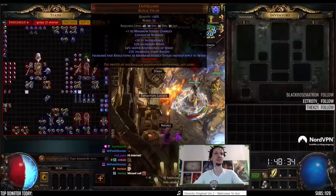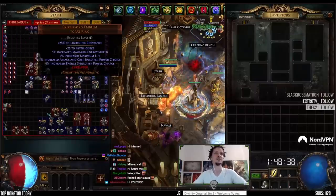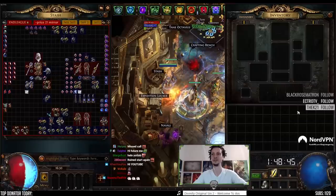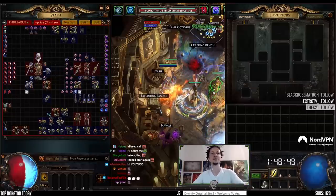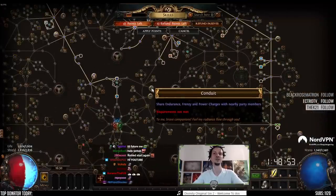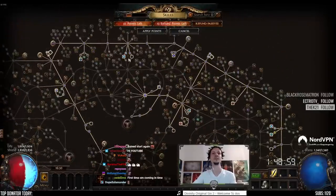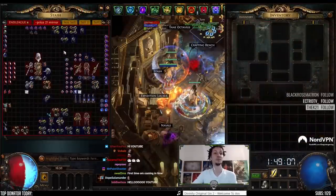That means int and %ES on items, and stuff like six percent defense nodes. The third character is gonna be just generating power charges for us, because we have two Precursor's Emblems with increased energy shield per power charge. We have Bazooka Tank here with Conduit, sharing his power charges to us.